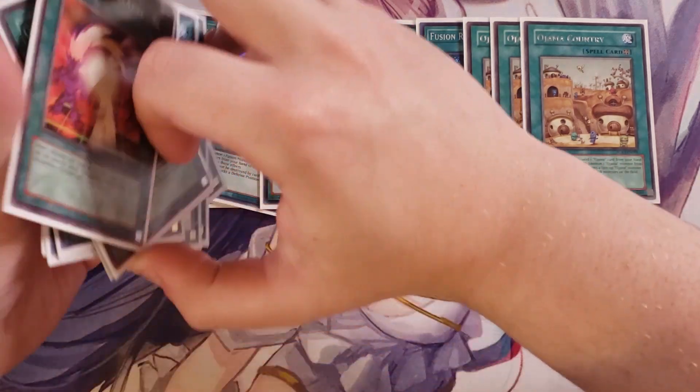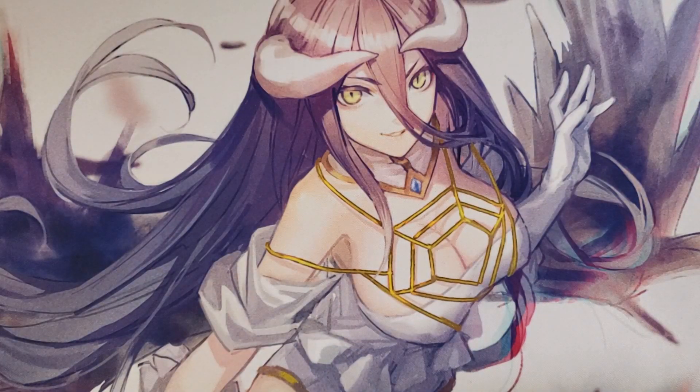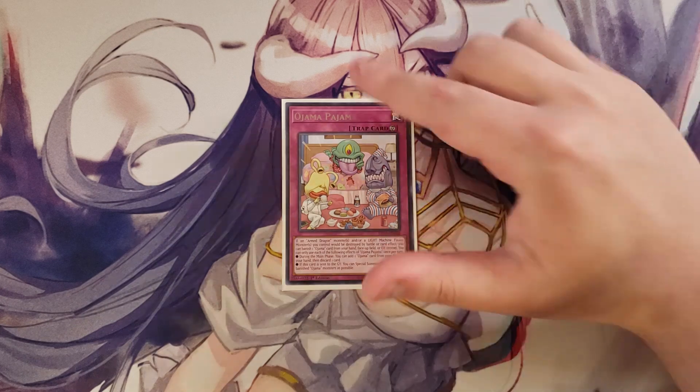For traps, we play a single copy of Ojama Pajama — you pretty much play it just for the name because it's hilarious. It protects an Armed Dragon or light machine fusion monster from being destroyed by substituting an Ojama card from your hand or field. It also lets you add an Ojama card from your deck to your hand during the main phase, then discard a card — which can trigger Ojama Magic. And if this card is sent to the graveyard, you can special summon as many of your banished Ojama monsters as possible.